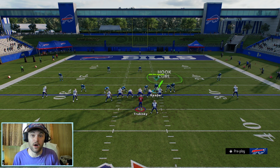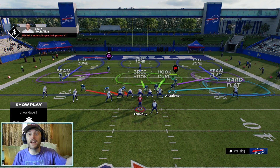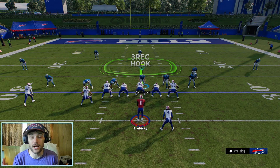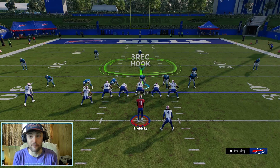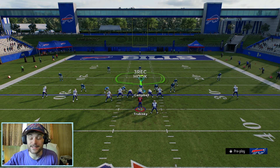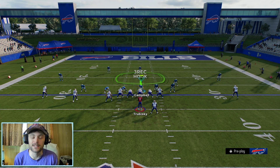We're going to drop DJ Reader into a vert hook over the middle, and then drop Anzalone into a hard flat. You can see we're going to have eight guys in coverage, which is absolutely beautiful. Of course the offense has everybody going out on routes — we're only going to be sending three people: two defensive linemen and Mosley. Always with these blitzes: acceleration, acceleration, acceleration on the players you're sending at the quarterback. Speed is great, but acceleration on these blitzes is where it's at.